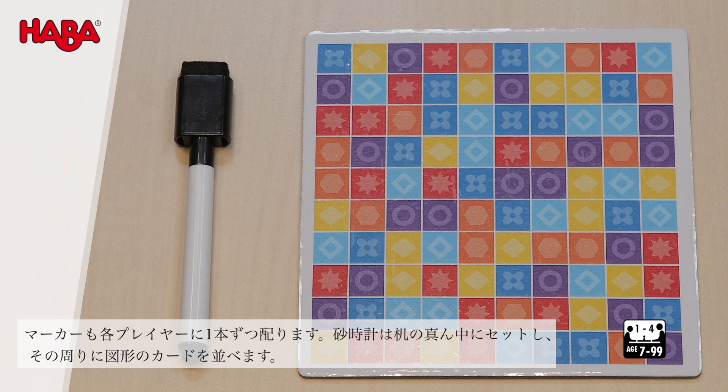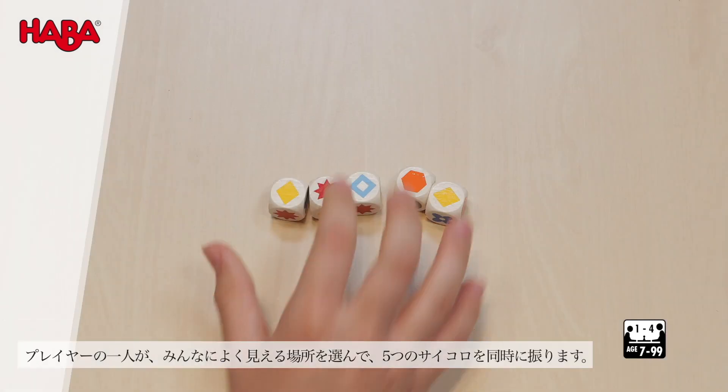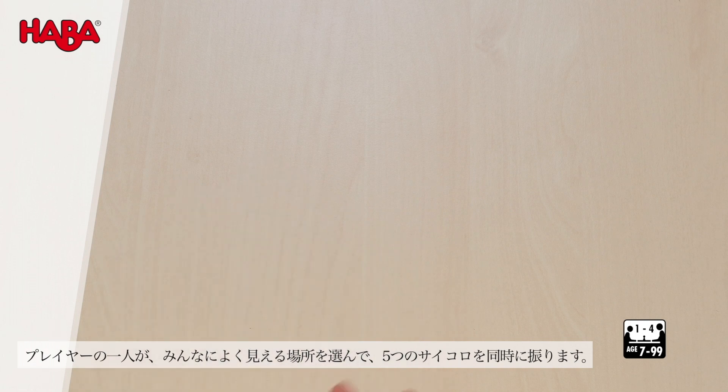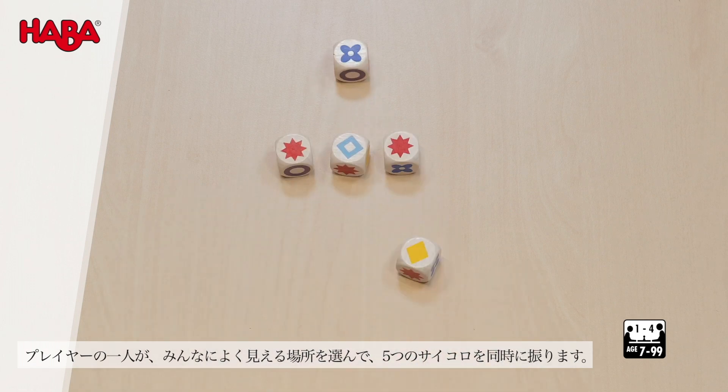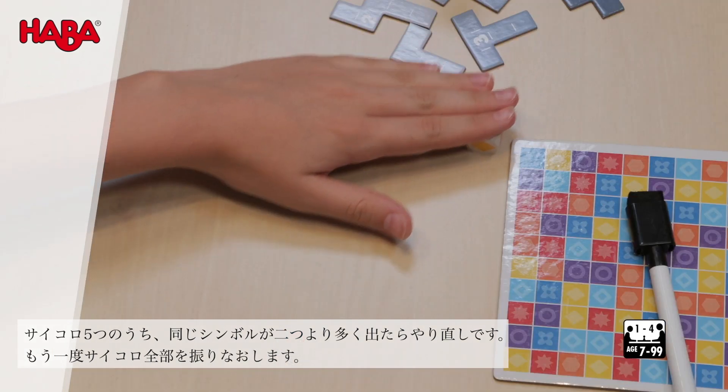The timer is placed in the center of the table and around it the five tiles. One of the players rolls the five dice so that everyone can see the symbols. A maximum of two of the same symbols should be visible, otherwise they should be rolled again.